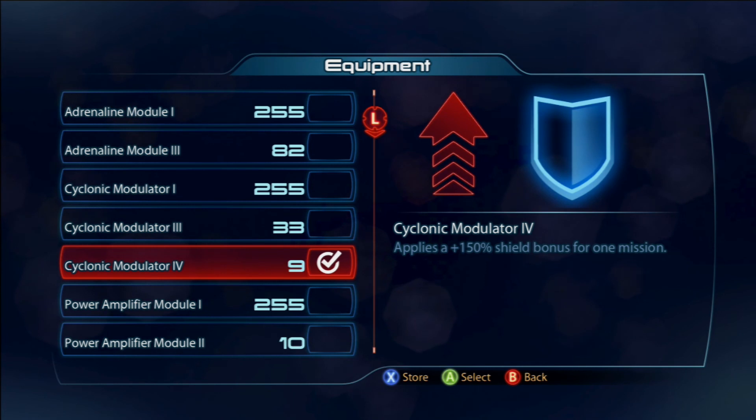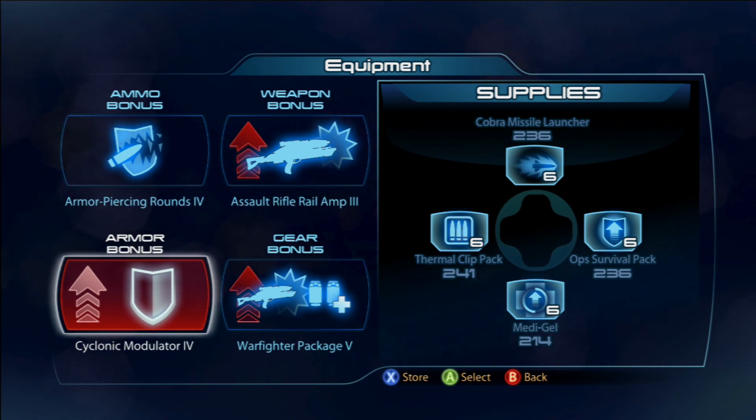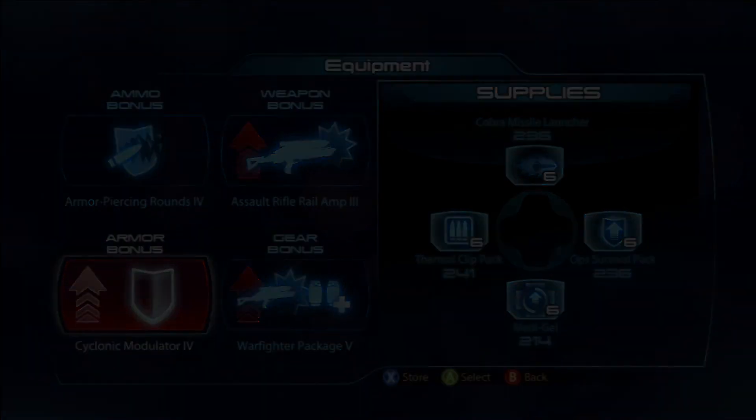The Cyclonic Modulator 4 is a beautiful thing with her, because with Biotic Focus at the press of a button it gives you 40% more shields back, and the Cyclonic Modulator 4 just adds even more to that 40%. Another option would be the adrenaline module — adrenaline is amazing with her. So that's it for my build video for the Cabal. I hope you guys enjoyed this video and I thank you for your support and subscriptions — until next time, take care.